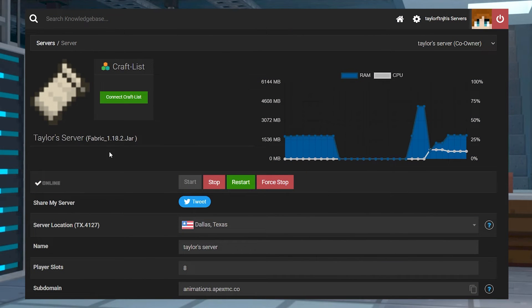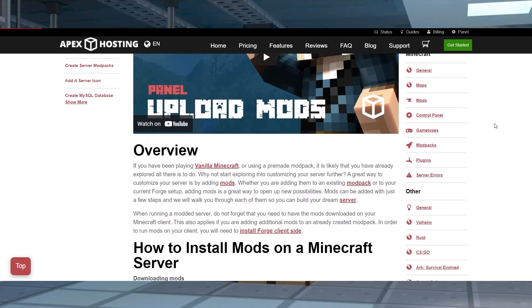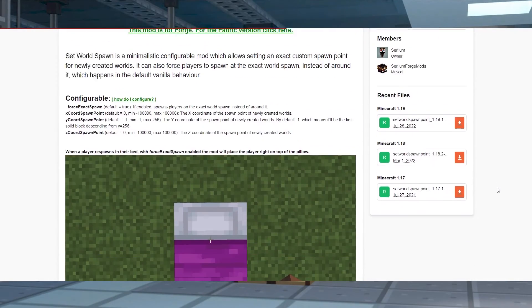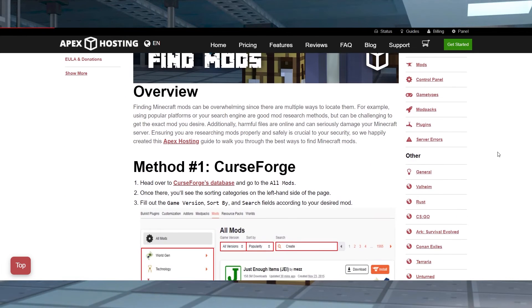If you don't have a plugin-based server, then mods will be needed for setting up custom spawn points. You'll need to manually install them on the server, which you can learn more about by using our how to install mods guide. These mods require specific dependencies to function properly, which you can also find on the mods page. If you want more options for controlling the spawn system, be sure to check out our how to find mods guide.